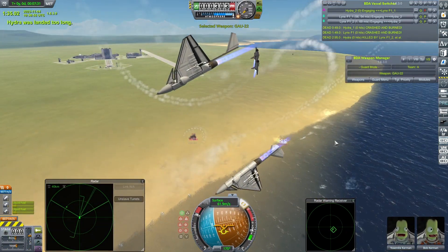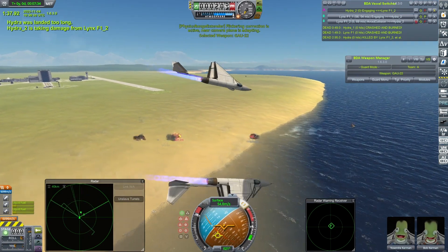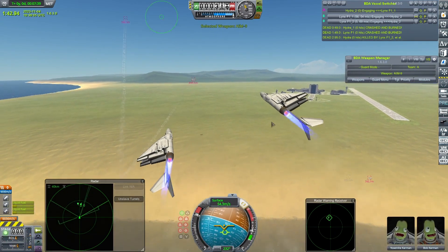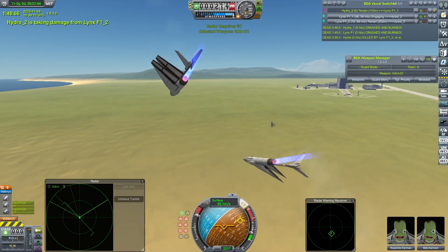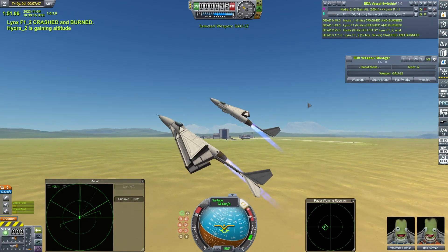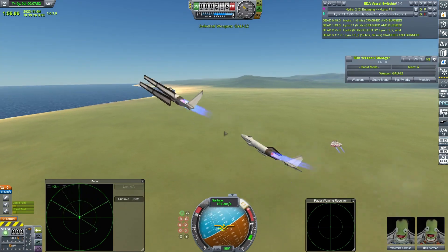How many have we got? Two Lynxes — I can see two Lynxes. Oh my god, this is the last Lynx — sorry, the last Hydra. This is going to get interesting. Missiles away. Oh, that was superb, but might not be enough. I haven't tuned this, by the way. One of the Lynxes just crashes and burns.